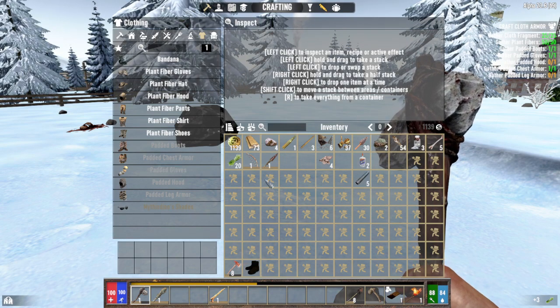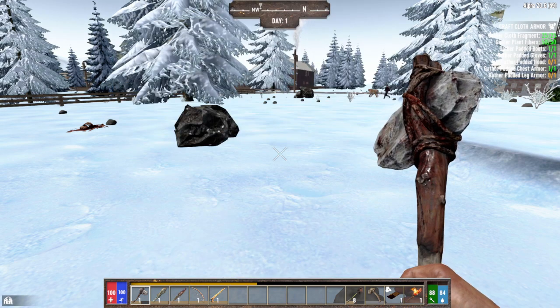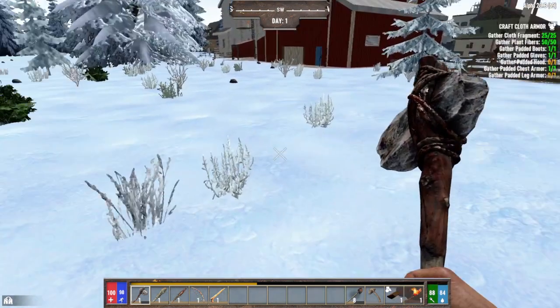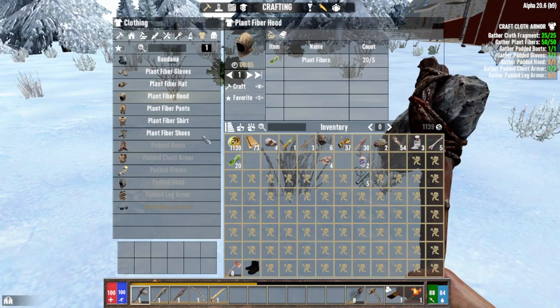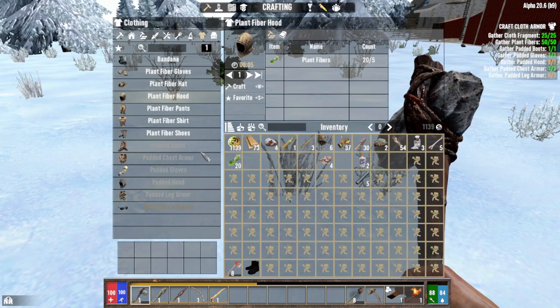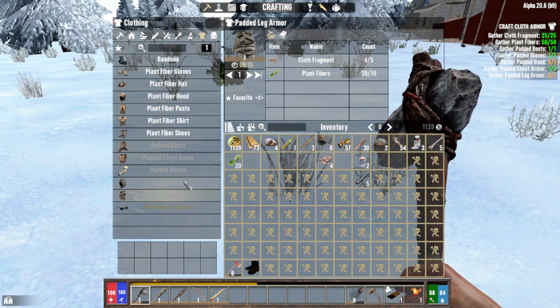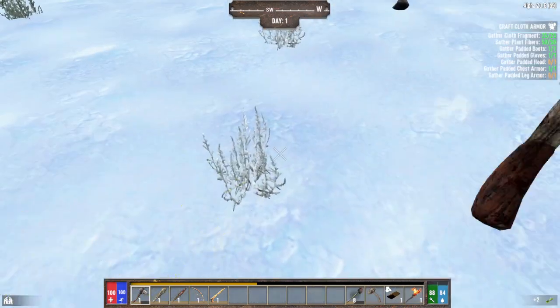I guess I'll sell those. Here's my bow, here's my spear. She's really going at that zombie — she's nuts. I need a padded hood and padded leg armor. I've got enough plant fibers but I don't have enough cloth.